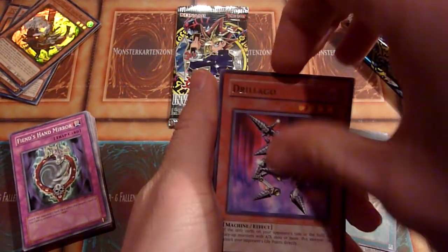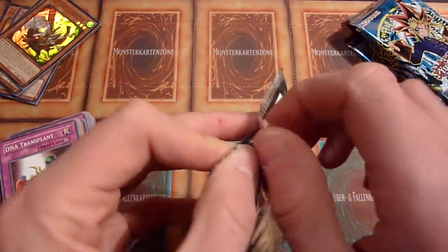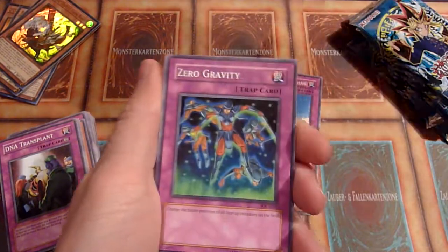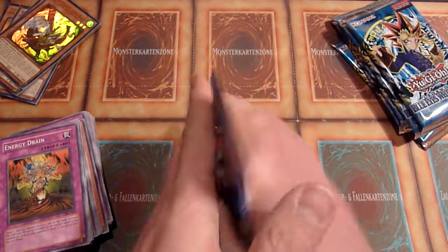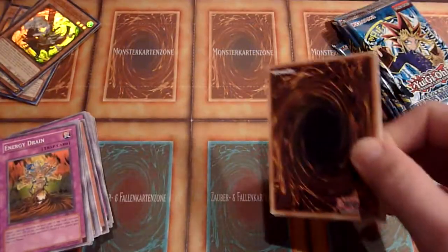Drilago, Fiend's Hand Mirror again, Sacred Crane, Molten Zombie, and DNA Transplant. I can't complain after pulling Ash Blossom, but I'd rather have some banger pulls out of ILC. Or maybe out of LOB. Six packs of ILC — a second Compulse, Self-destruct Button is nice, but no foil. LOB has to hit big, or else I think that opening will not be considered great, even with the promos.